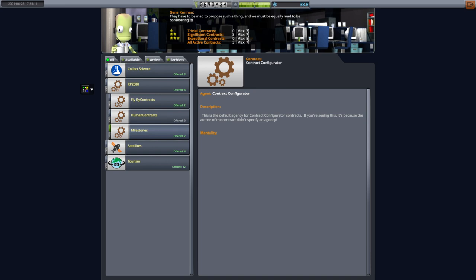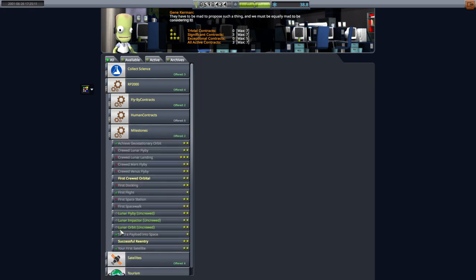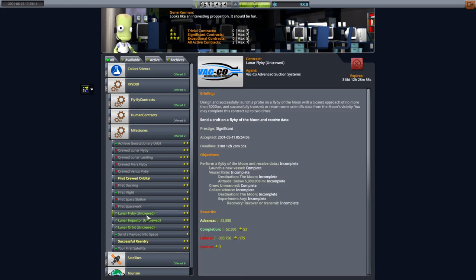Hello everyone and welcome back to my RP2000 career in Kerbal Space Program 1.8.1 with free realism overhaul. In this video I'm going to try to complete the lunar flyby, impactor, and orbit missions that we picked up. We've done these things before but we need to do them again to get more funds because crew modules are really expensive, and there are also upgrades that we need to do.